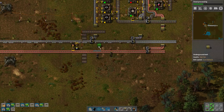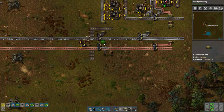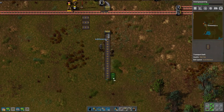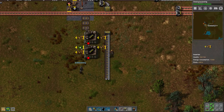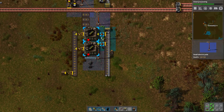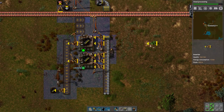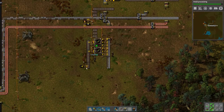I do have a splitter, in fact. On the iron, preferably. Right here. Beautiful. Let's get this going. There we go — bullet manufacturing, thing of beauty. These take four iron and only one second, so we definitely want to get as many inserters on them as possible. There we go, fantastic. So there's firearm production.